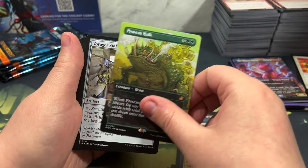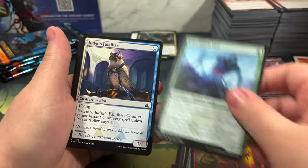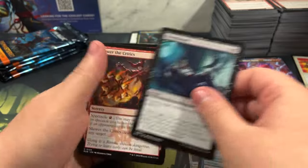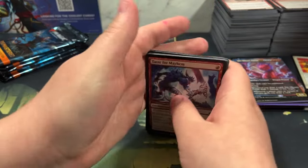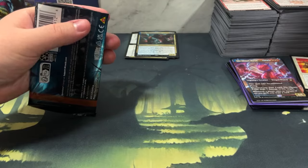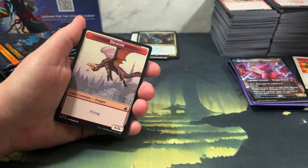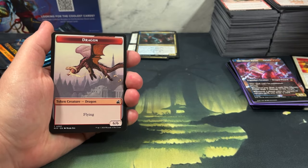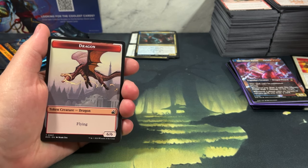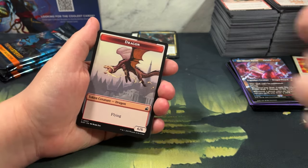Protean Hulk - we didn't own one in the collection! He's cool looking. He's a combo piece that was around for a long time. We are getting some of the fun cards from this set. Of course he's very shiny and does not want to scan. Let me add manually - Protean Hulk Ravnica Remastered anime borderless: $3.74. Not terrible, especially since we didn't have one before and he's kind of fun.